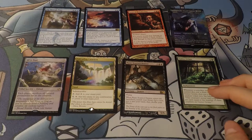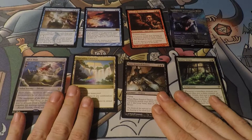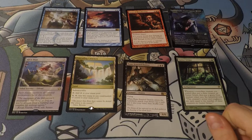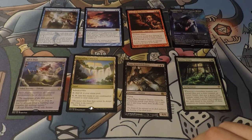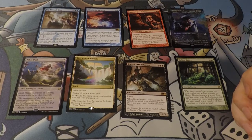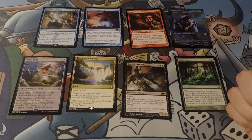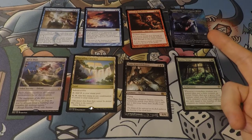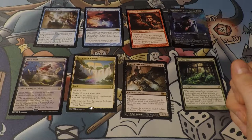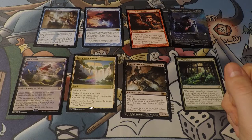Thanks for hanging out with us watching me open some packs. If you want to see more of this content, be sure to like and subscribe - you'll get notified whenever we make new content. If you're looking to get Zendikar Rising product, it is available on our store right now at www.icgstore.com - Set Boosters, Collector Boosters, regular packs, whatever you need, we got it. Thanks for hanging out and enjoy the rest of your week.